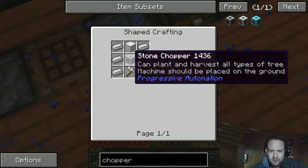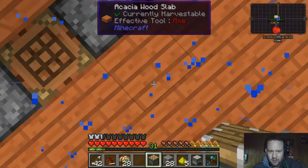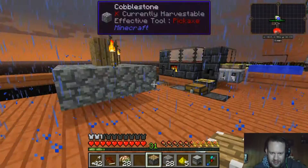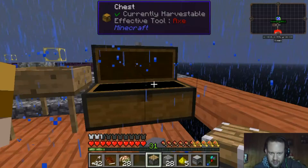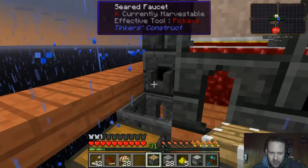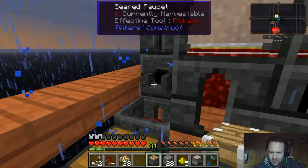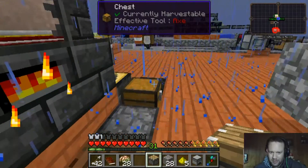We need to empty the sieve because it's throwing things over the edge. We've got new certus quartz, which is good. I was trying to think — is there a way that we could get to an ME system? The only problem is our ME drives require nether quartz, and we're not to the point where we can get to the nether yet.